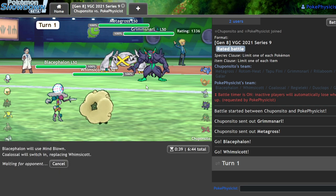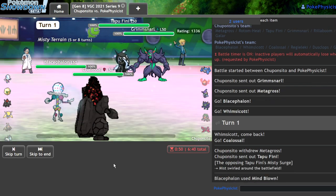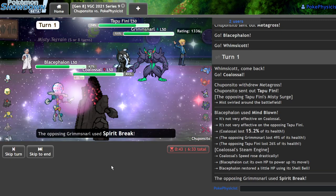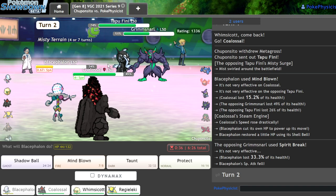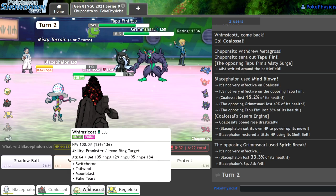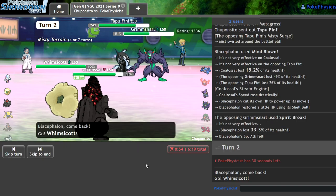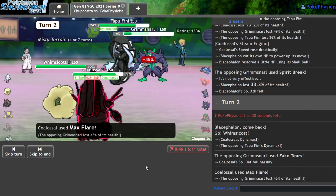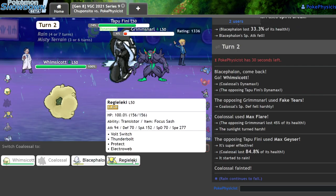Alright, there's Grimmsnarl and Metagross. My play is always just to Mind Blown and get in the Coal here, because they're just going to go ahead and set up their Light Screen. I'm going to get good damage — I may even do good damage on the Metagross. As they send in Tapu Fini. Good damage on the Grimmsnarl. Light Screen and Spirit Break — I take that. I should be able to Flare the Grimmsnarl here and get my Weakness Policy off with the Fini. So I'm going to Max Flare the Grimmsnarl — and they should be giving me my policy here. I'm not getting my policy. Actually we're fine, I think, because I still have my own Fake Tears I can go for.